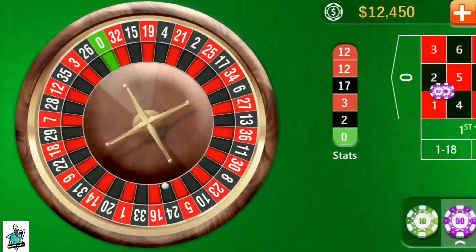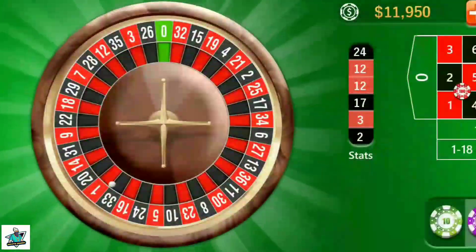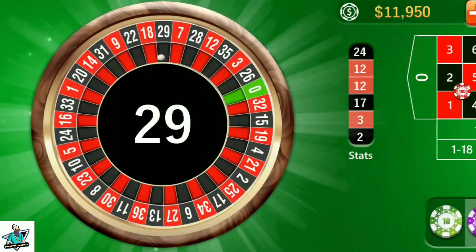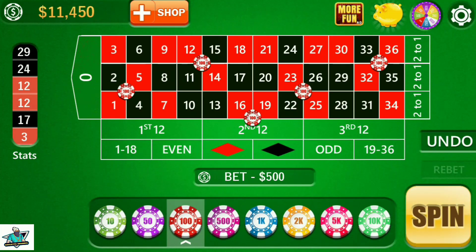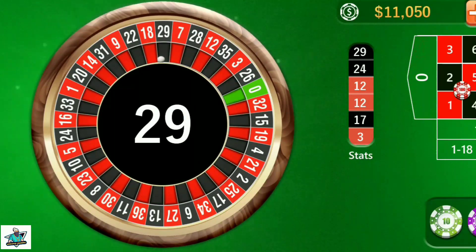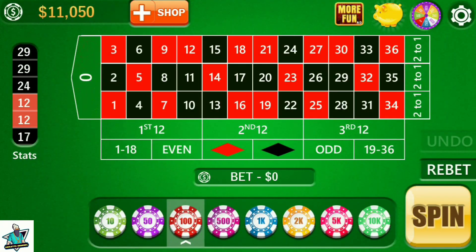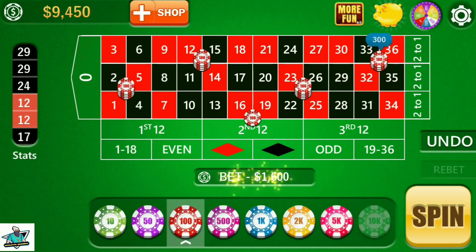It's 24 — I lost again. I put 50 units more on each corner. Spin — it's 29. I lost again. I put 100 units more on each corner, my bet is 900 units. Spin — it's 29 again. I lost again. My bet increases to 1700 units.